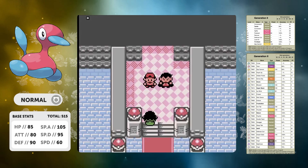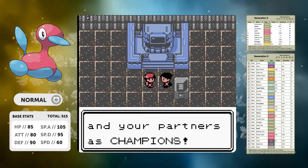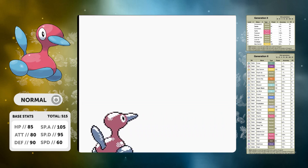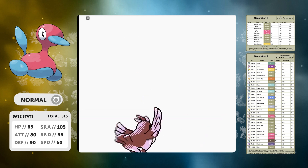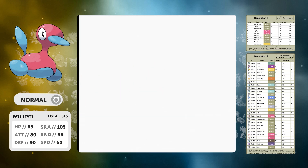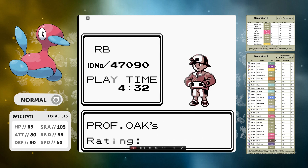We've done this at level 57 — there's not too many solar runs I've done in Gen 2 where we've been under level 60, so this is quite a good run. We finished at level 57 with Porygon 2 — our HM mules were Pidgey, Bellsprout, Krabby, and Goldeen. We finished at 4 hours and 32 minutes, which is pretty good. That's probably an A-tier Pokemon — I'm quite happy with how that run went.